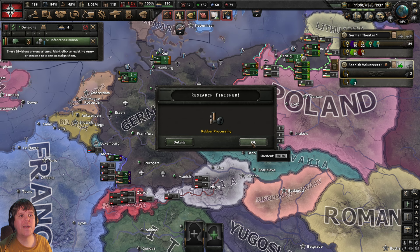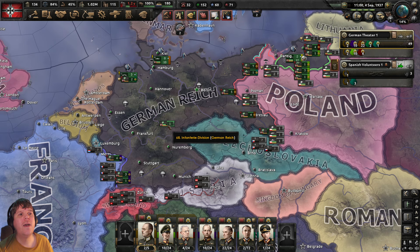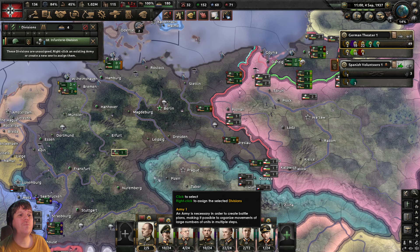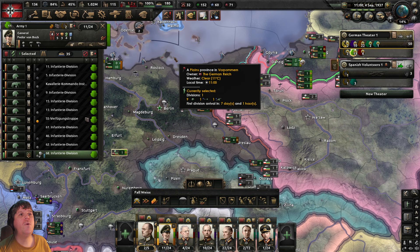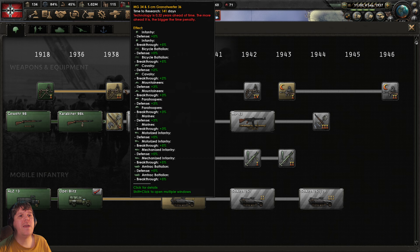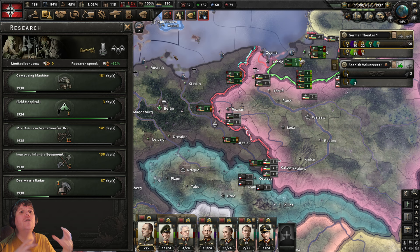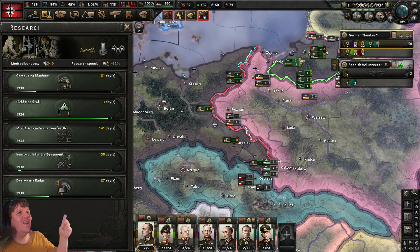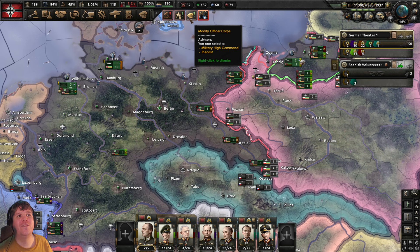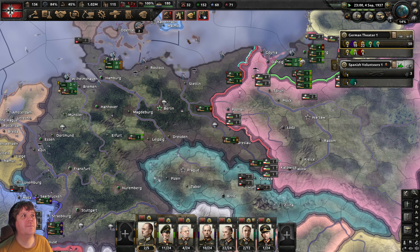Speeding through — lots happening again. Pause with Space. Deselect, come over to Germany — a new division has just finished training. I'll assign it to Bock, who currently has 10 divisions. Coming over to Research, we'll go for this one. We'll have to start researching some things that are less efficient now, as a result of playing on easy and having increased research speed. Don't worry — you won't always be ahead of time on everything.